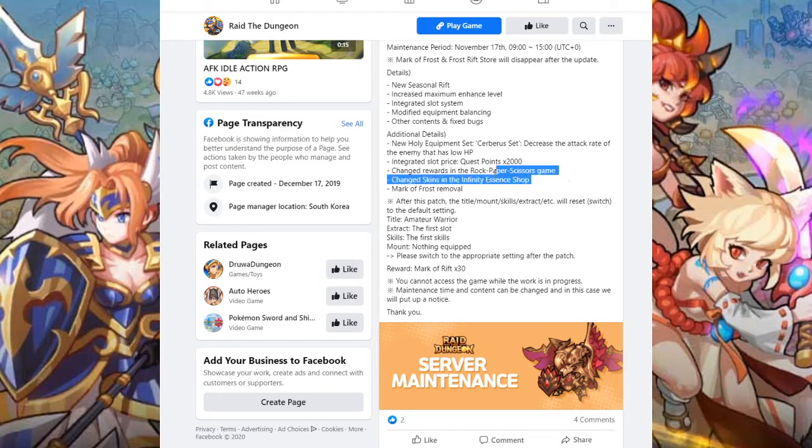Next, the change of rewards in the rock paper scissors game — this is very cool, you're gonna enjoy this. This is where the Nimbus mount comes into play. Also, there's a change of skins in the infinity essence shop. Then there's the Mark of Frost removal, which is big. This means you will not be keeping any Marks of Frost; they will not be getting changed over to Marks of Flame. So definitely make sure you use these before November 17th — they will be going away.